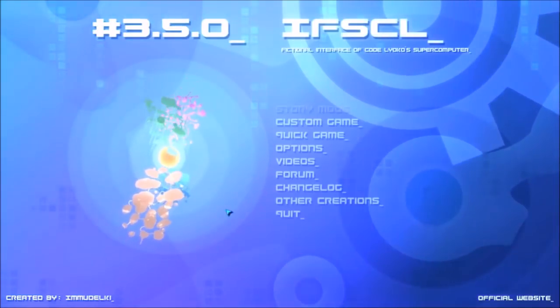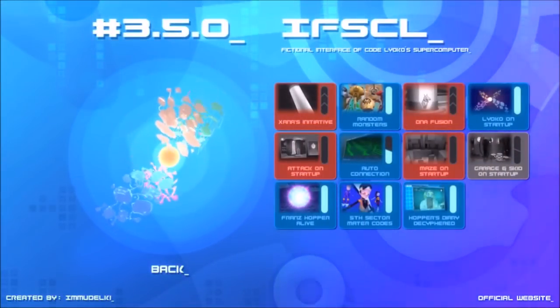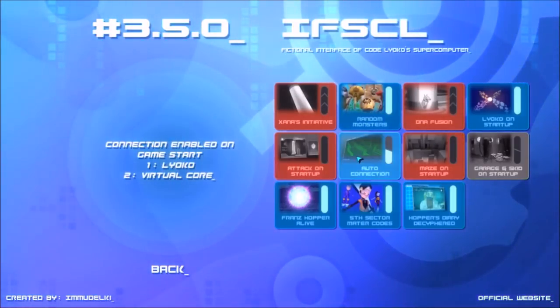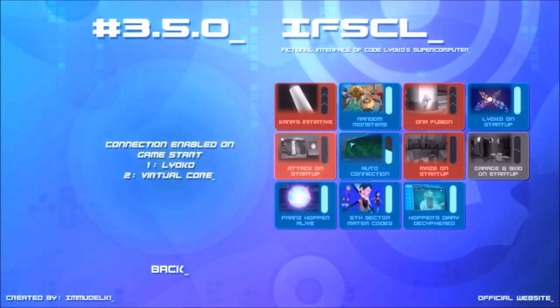Let's go through the changes. First off, most things are the same — the only thing different here is that now you can start with the connection enabled to both Lyoko and Carthage at the same time.